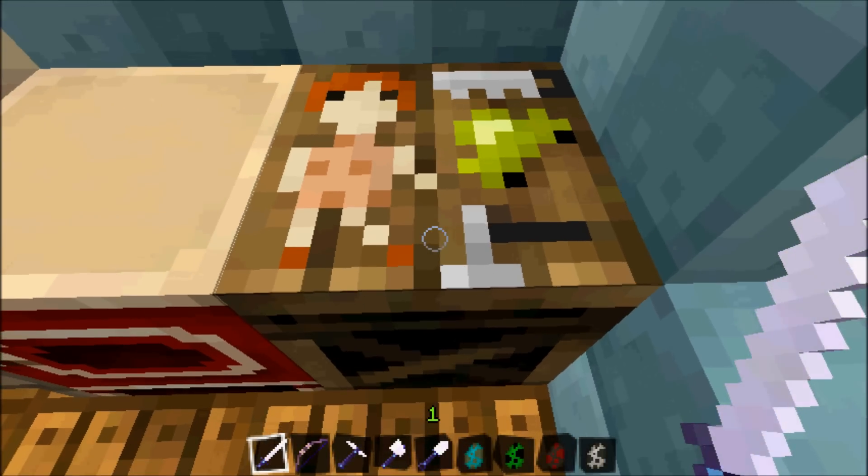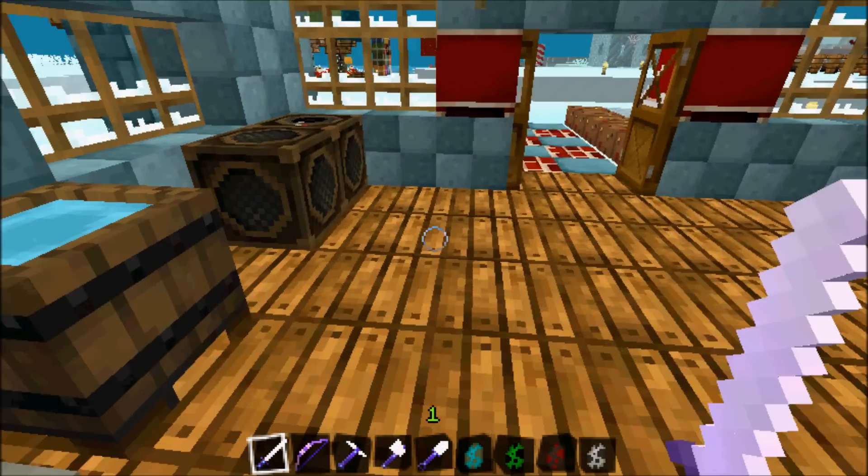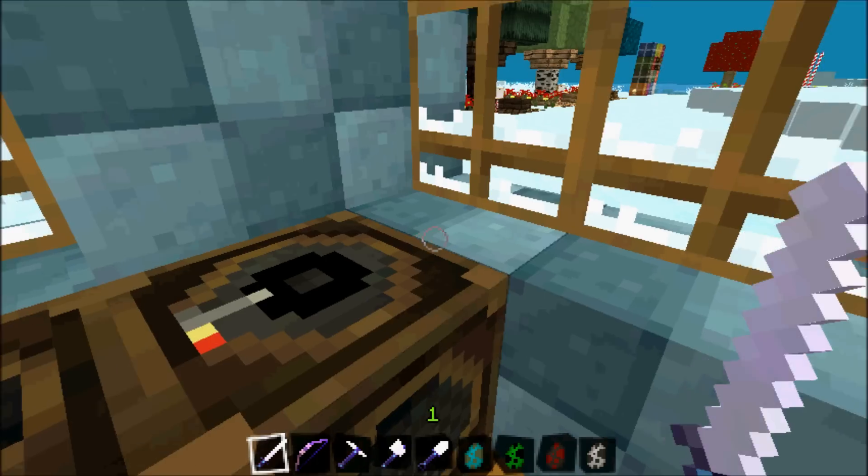Furnace and then a crafting table — can't tell what that is on top, but yeah, that's the crafting table. Note block and then finally a jukebox.